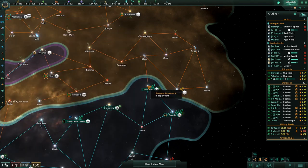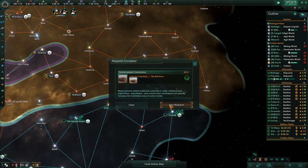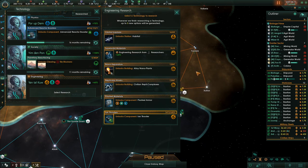Almost done — once they're done, I'm going to move them. Construction complete. Research complete. Giant sinkholes done. More tile blockers — let's just keep grabbing all those tile blockers while we're here.